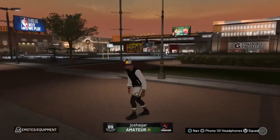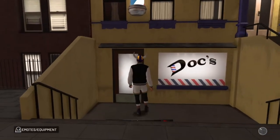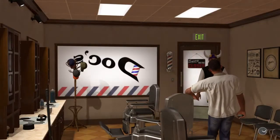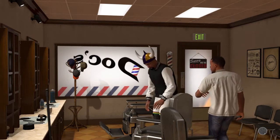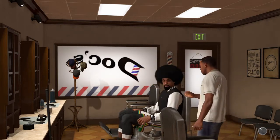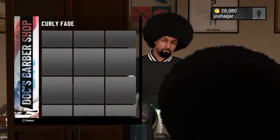Once you're backed out, go into Doc's Barbershop. Once you're in Doc's Barbershop, what you want to do is select Hairstyle and go to the large afro.